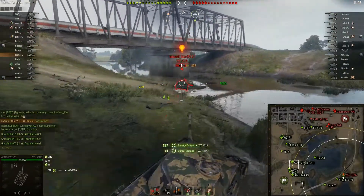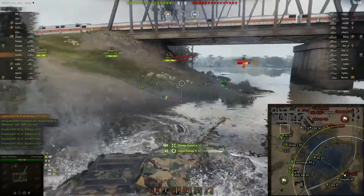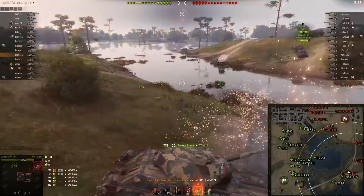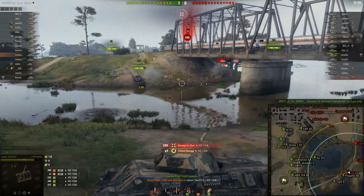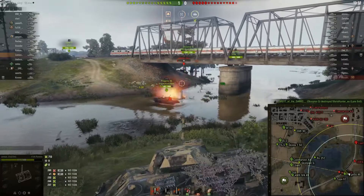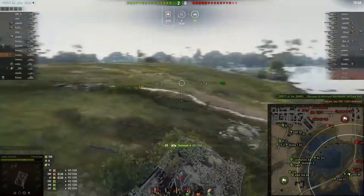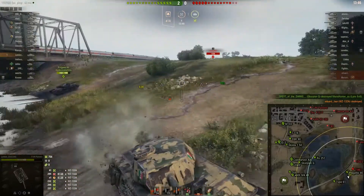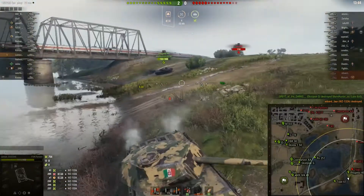You can see this WZ-132A, which is the tier 9 Chinese light tank. I've hit him with two shots, and the other Progetto — which is the premium T-Rate auto-reloading Italian tank — has come in here with me. So now the two of us have won the dip, and hopefully this Type 61 will come in with us.